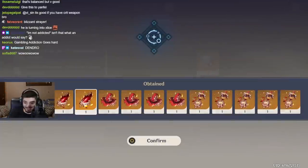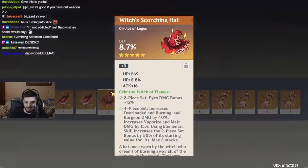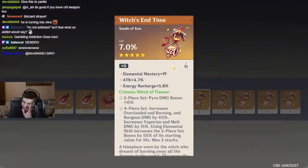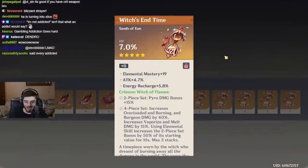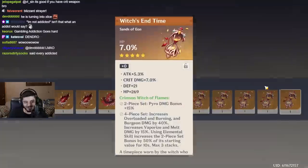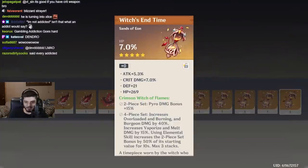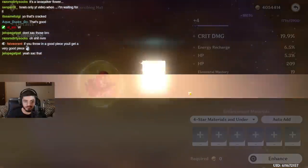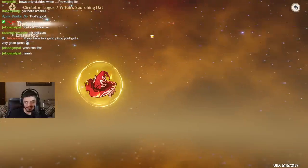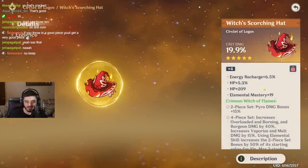Oh my god, what is this? Crit damage, HP, ER — if it rolls crit, we'll be good. This one sucks, I'm not even gonna bother. HP. It might be better than the one I have currently, so I'm gonna save it. Something needs to be sacrificed. EM? ER, HP%, EM? There's no crit — yeah, probably not. It's not better.